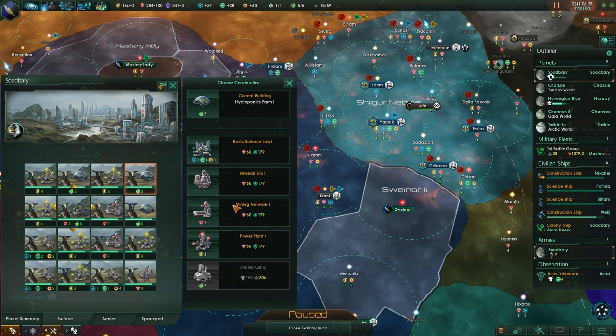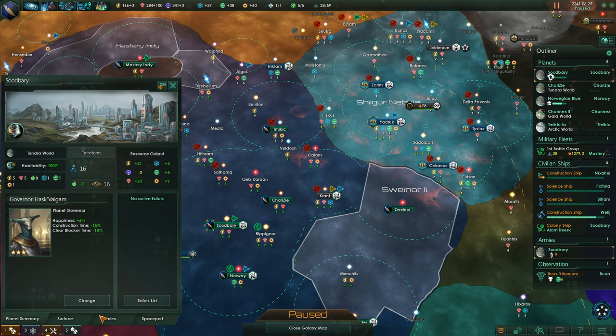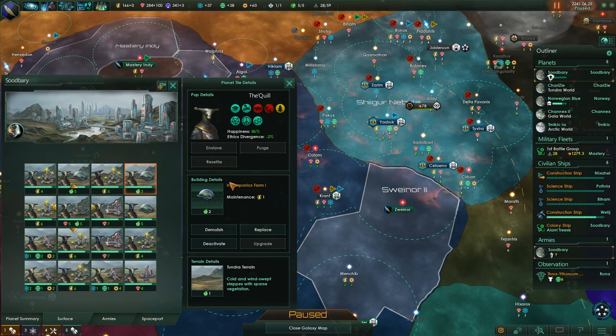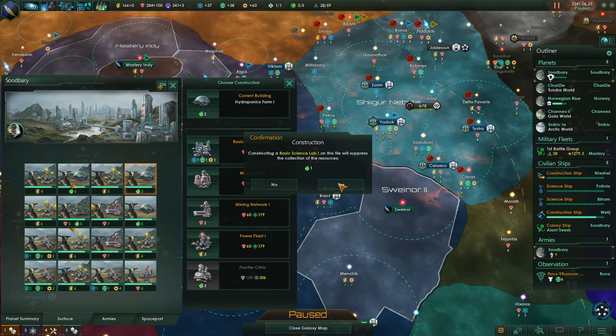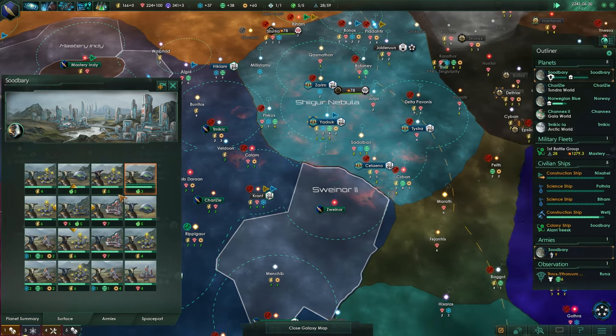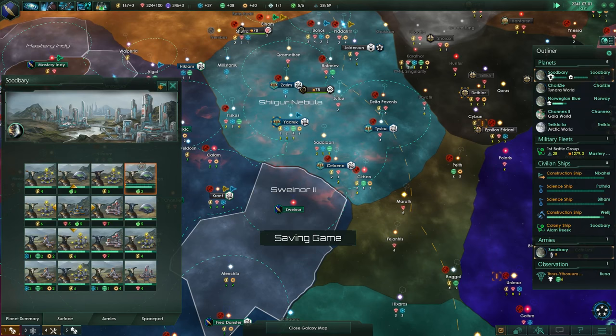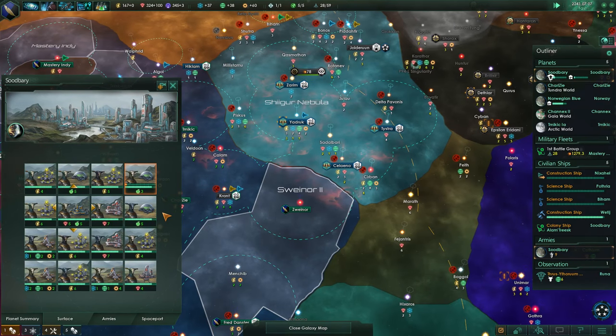While we do always need more energy, we also want more research, and our home planet here already has an observatory for plus 10% output, so it makes a lot of sense to focus on research on this planet. We're going to replace the building with that. We may only have an excess of three food, so we may have to leave it there until we can get the next level upgrade for this hydroponics farm.